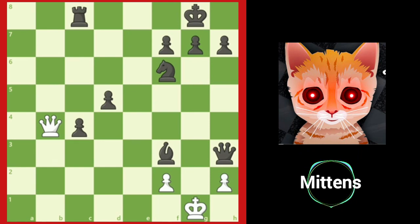Not all queen sacrifices win brilliantly, although those are the most fun to play. In this position, white appears completely lost. Not only is white down a lot of material, white is about to get checkmated on the very next move. Notice that the only piece that has a legal move in this position for white is the queen. What if white could offer a queen sacrifice and force black to capture it?